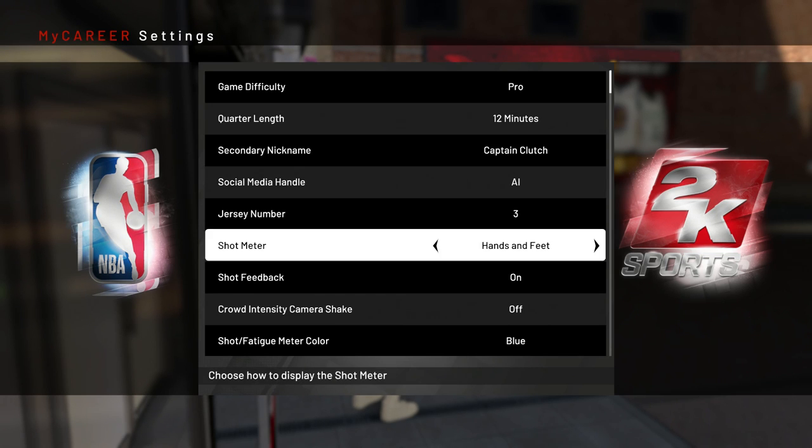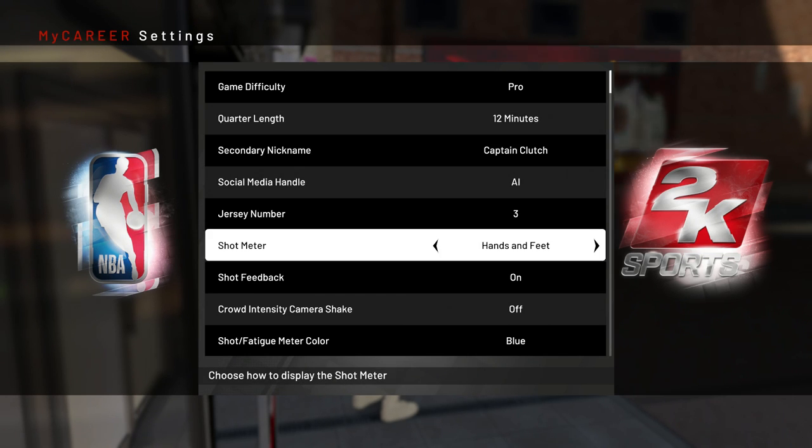I tested whether Pro, Superstar, or Hall of Fame give you the most rep, and it's definitely Pro. You're also going to want to play on 12-minute quarters, because the longer the quarters the more rep, which means you'll be in cut scenes and loading screens less.